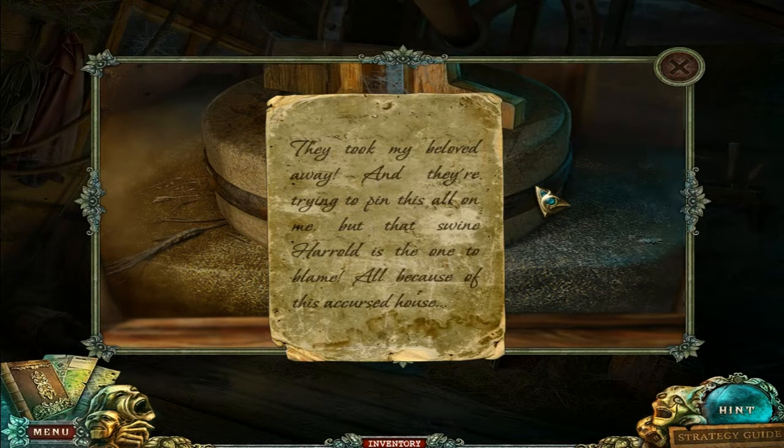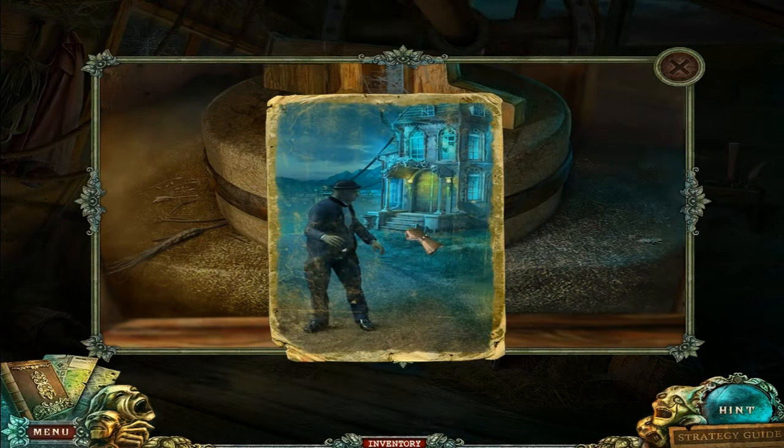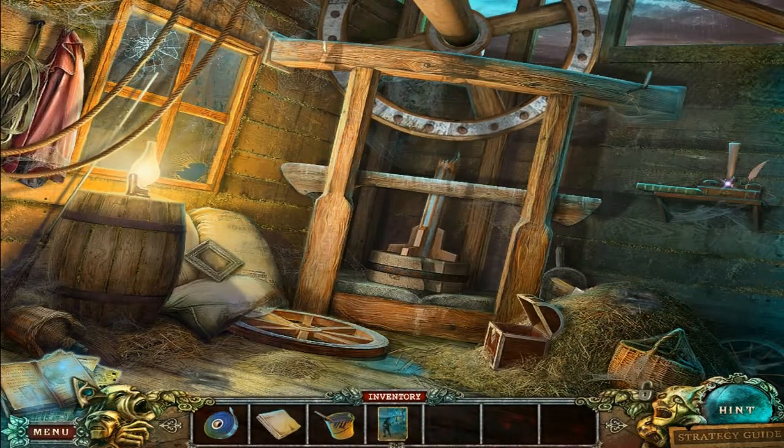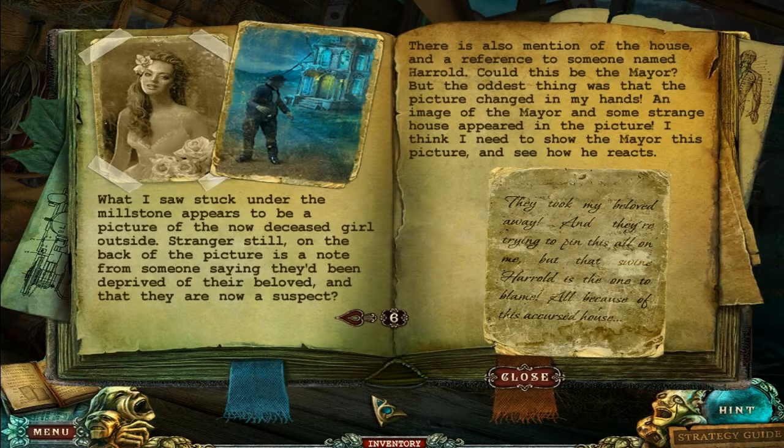They took my beloved away and they are trying to pin this all on me. But that swine Harold is the one to blame, all because of his accursed house. Isn't the mayor — wasn't he called Harold, by the way? Let me see the info we gathered in the journal. What is stuck under the millstone appears to be a picture of the now-deceased girl. On the back of the picture is a note from someone saying they've been deprived of their beloved and that they are not a suspect. There's also mention of the house and a reference to someone called Harold — could this be the mayor? The picture changed in my hands; an image of the mayor and some strange house appeared. I think I need to show the mayor this picture and see how he reacts.